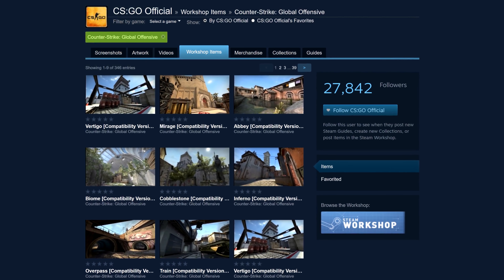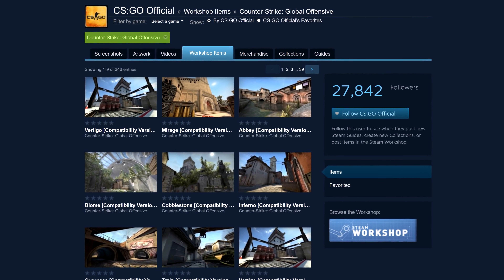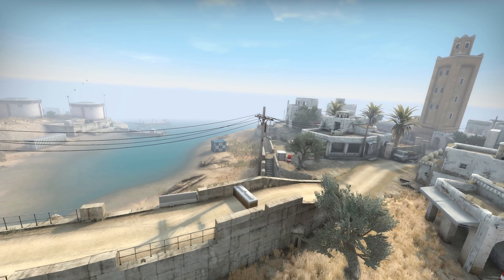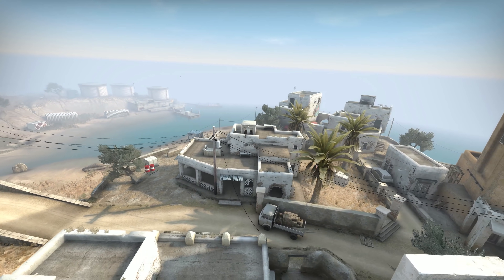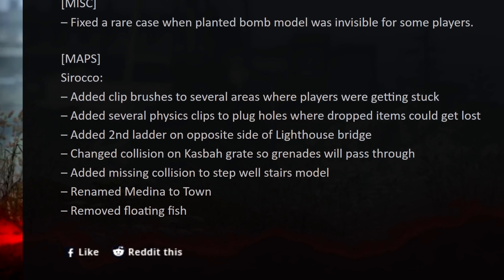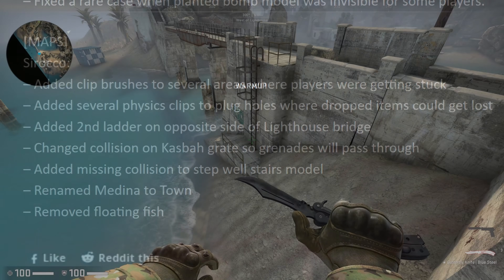Normally when a map is updated, they add the older version to the workshop - almost every change to a CSGO map has been documented in this way. This makes my life easier and I've grown to rely on it for comparing before and after changes. Sadly, the old map has not been uploaded this time, though this will stop me from being lazy and I'll set up a second computer with an older version for future comparisons. Most of these changes were improvements to the clipping where players and items could previously get stuck.